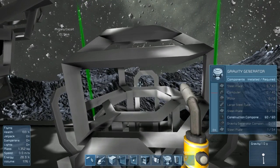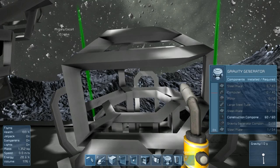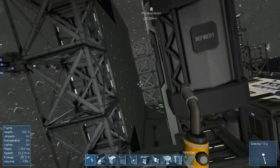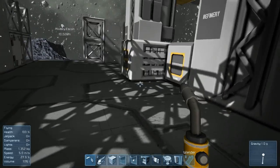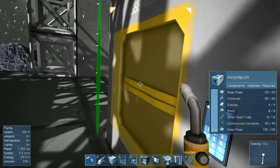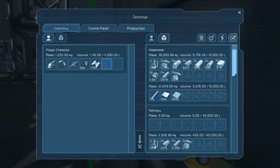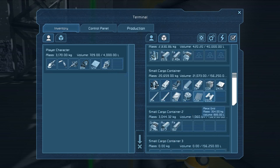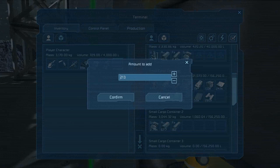We need plates, computers, motors, large tubes for the gravity generator. I don't think we need a lot of large tubes — we'll just take 20 for now.